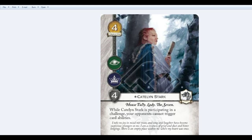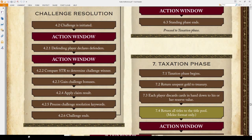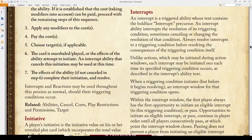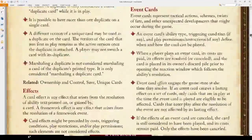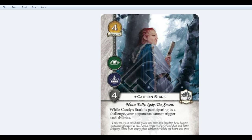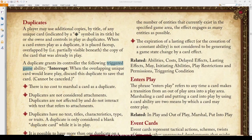The other question that came up: would Catelyn stop a duplicate? If we go to duplicates in the rules reference, a duplicate grants its controller the following triggered game ability. Interrupt — in bold — followed by a colon: when the overlapping unique card would leave play, discard this duplicate to save that card. Cannot be cancelled. Catelyn would not block this, because this is not a triggered card ability — it is a triggered game ability. Catelyn says 'your opponent cannot trigger card abilities,' and duplicates is a triggered game ability. It sounds nitpicky, but Fantasy Flight Games has been very specific.